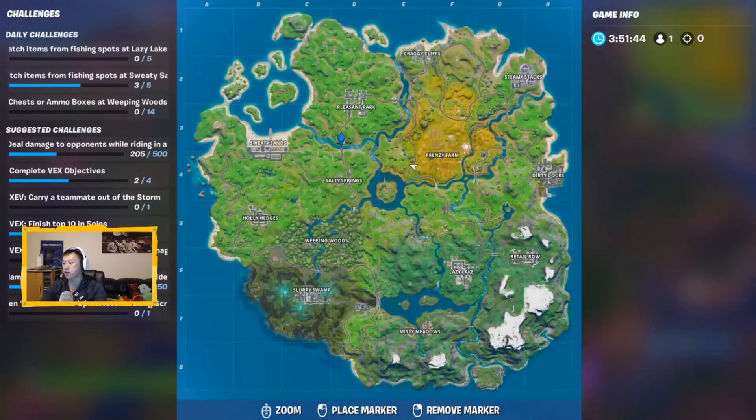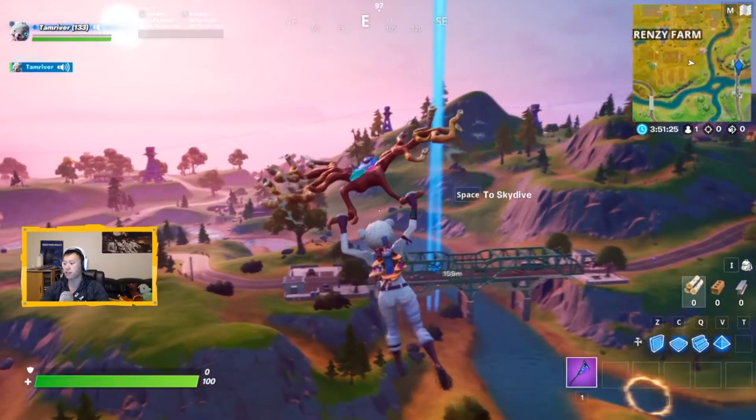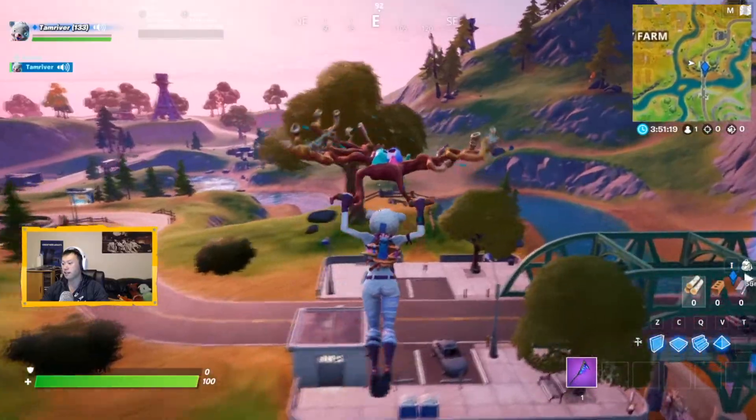Alrighty, and the next bridge that we are going to go to is the green bridge, which connects Frenzy Farm and the lower part of the map. Green bridge — it's beginning to look a lot like a green bridge, a llama that's in the distance.